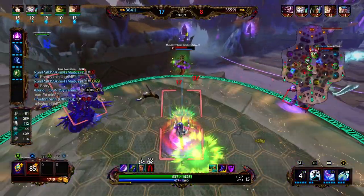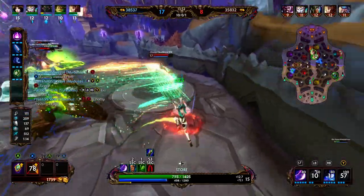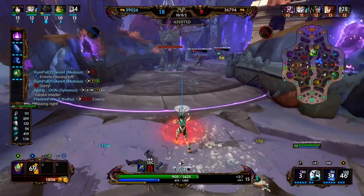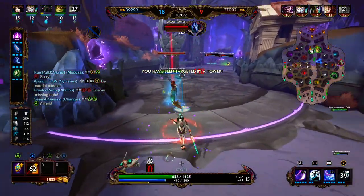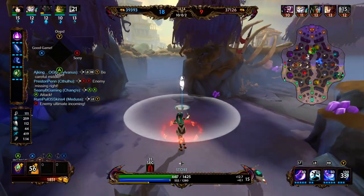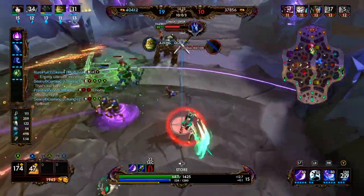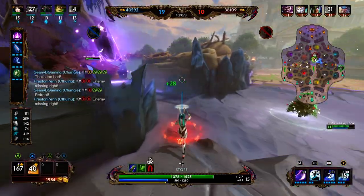We're being super aggressive fighting into three people. We miss our ultimate, use our 2, and Mercury is able to get a pick. We throw our 3 down, providing the shield for our allies. I tell Medusa to attack and then accidentally body block her in the tower. We totally could have pushed that tower if Sylvanas stayed around. I accidentally used my Aegis while trying to use VGS. Sylvanas is able to get a pick, and we throw a heal and a shield onto him; he throws a heal and shield onto us.